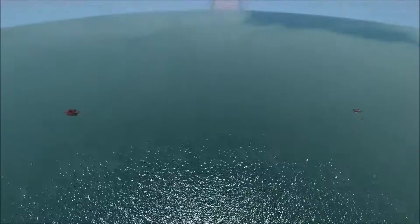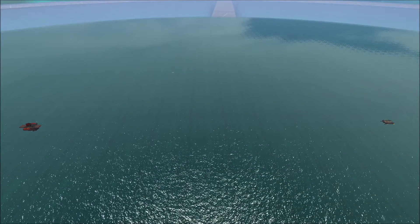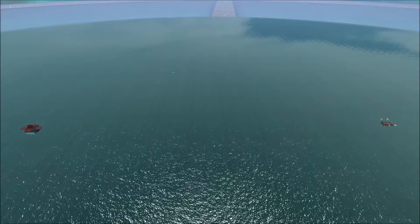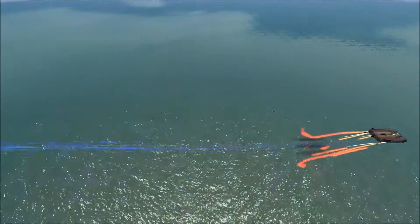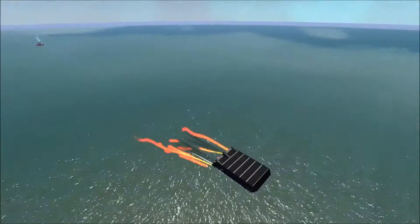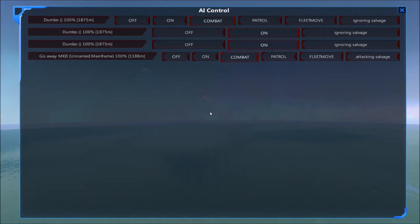Well, we will see what happens here. I think the Dumbo's going to have a little trouble with those Graviton Ram rounds since it doesn't have any shields. But it does have the advantage of being a thruster craft, which are notoriously hard to actually hit. If it does get hit, the Go Away will definitely — oh, there it goes. And it's gone. It is out of range now.